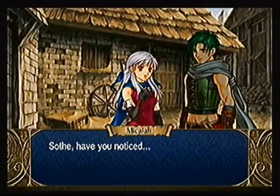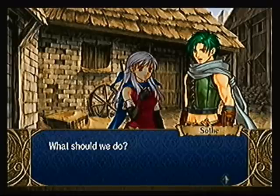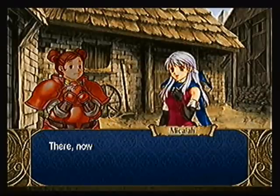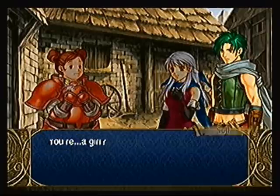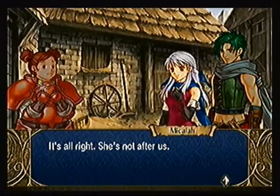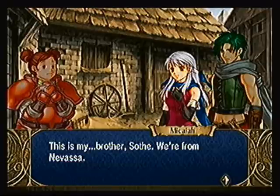Alright, let's go in town. Sothe and Micaiah notice something — someone was eavesdropping. Micaiah approaches and introduces herself. The mysterious figure turns out to be a girl. Micaiah introduces Sothe as her brother. The girl reveals herself: 'I'm Meg! I'm looking for someone very important, someone close to my heart! I came from Crimea, looking for someone who came here before he disappeared into the desert.' Micaiah invites her along since they're also looking for someone in the desert.